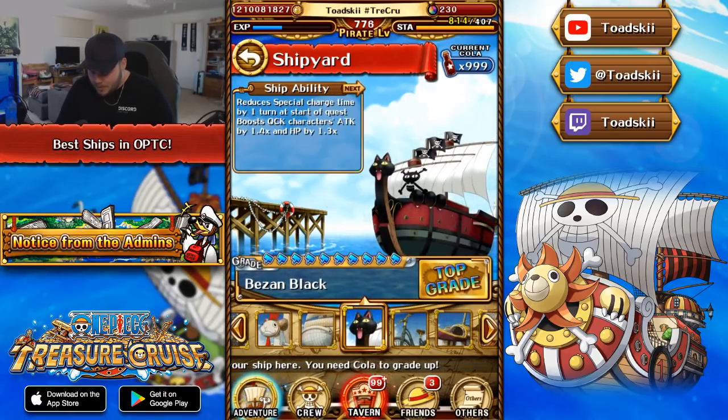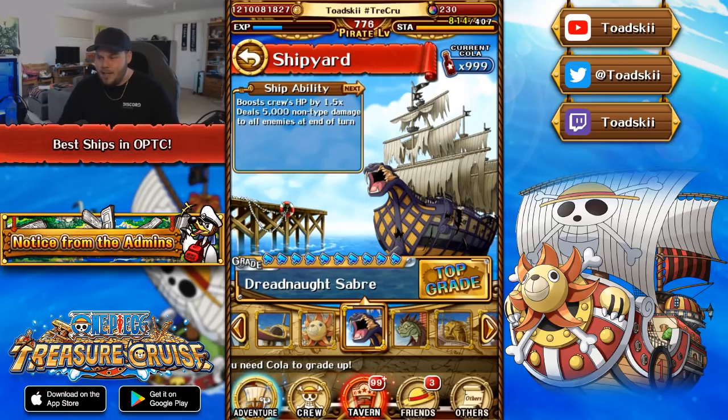The first ship I'm going to suggest for my number 10 position is actually one you cannot get anymore. It was previously available in an older version of Treasure Cruise where if you completed certain missions on story mode you would get it — Don Krieg's ship from the Baratie story mode missions. It boosts your HP by 1.5 and deals 5,000 end-of-turn damage to all enemies. It doesn't give an attack boost, but its main value is bypassing enemy resilience, so you don't need to bring poison, resilience removers, or end-of-turn damage on your crew.